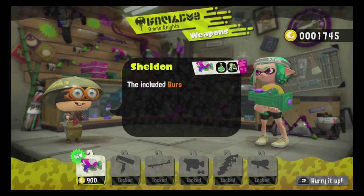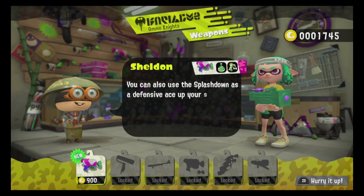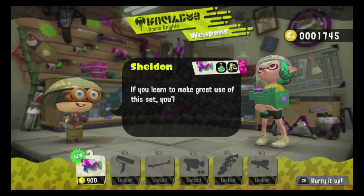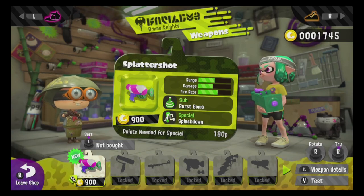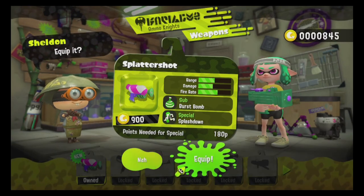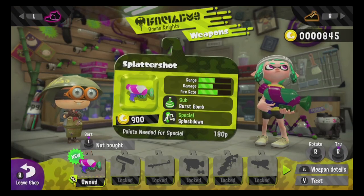Salmon Run rewards you with money, Krusty Sean tickets, or chunks. You can swap chunks with a guy named Murch to set your gear slots. The annoying thing is you need 10 chunks for one slot, and if you already have that ability you need 20 for the next one, then more after that. It's a bit of a grind.